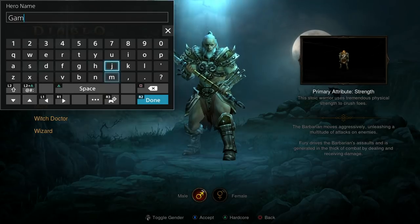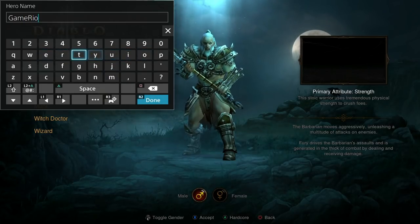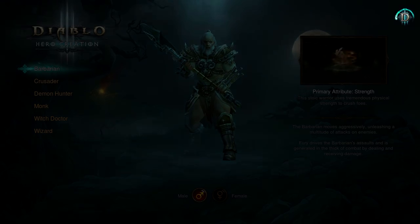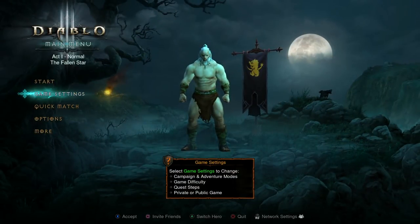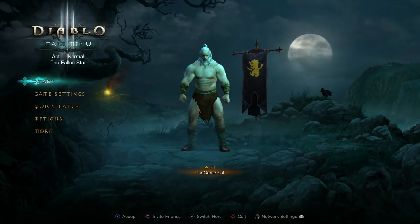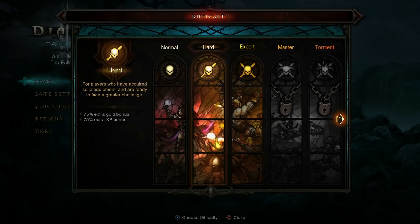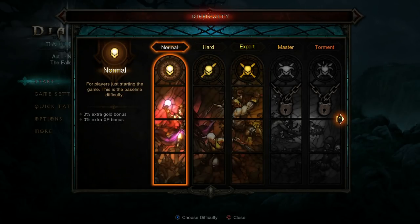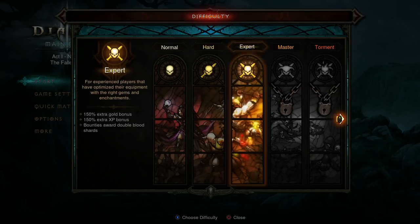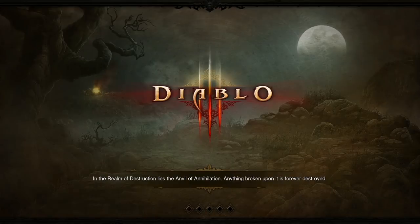I can never think of good names — like Lord of the Rings names or something. Let's go straight to Act 1, Normal — 'The Falling Star.' I'll do Normal for now because there's a bonus XP on Hard. Since I've never played a Diablo game, let's go for Normal for now, the standard difficulty.